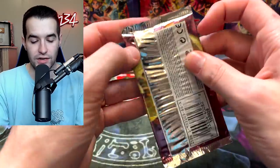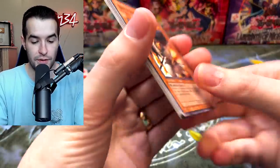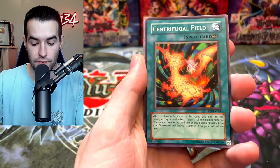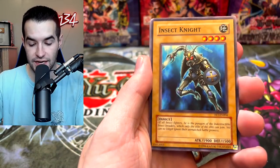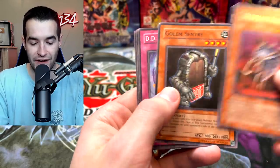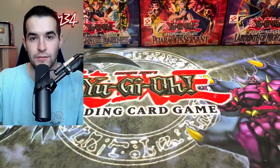Flaming Eternity — I'm very sad we didn't record that. Maybe we'll pull a third Ultimate Rare on camera. Armed Samurai Ben-Kai, Light Hex Sealed Fusion, Centrifugal Field, Insect Knight, Ultimate Insect Level 5, Golem Sentry, and the Blade Rabbit.